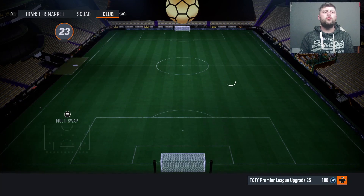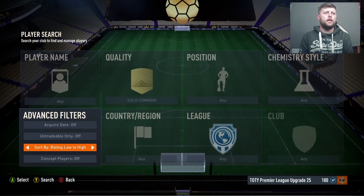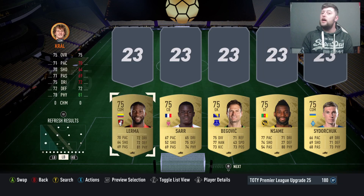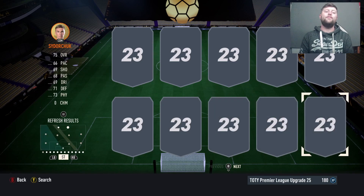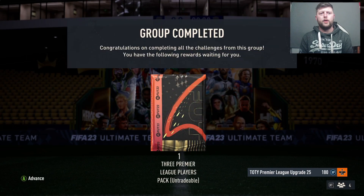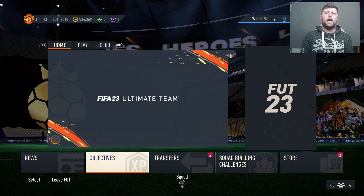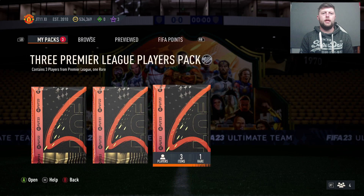I'm interested in the three Premier League player pack, so let's put one in. What I want to know is: if we put tradables in, what do we actually get back? If it's three rares then that's a fine grind, otherwise you may as well do the two-gold upgrade. So testing this — the Premier League upgrade gives a three Premier League player pack, and it looks like one rare and two commons if I'm right.